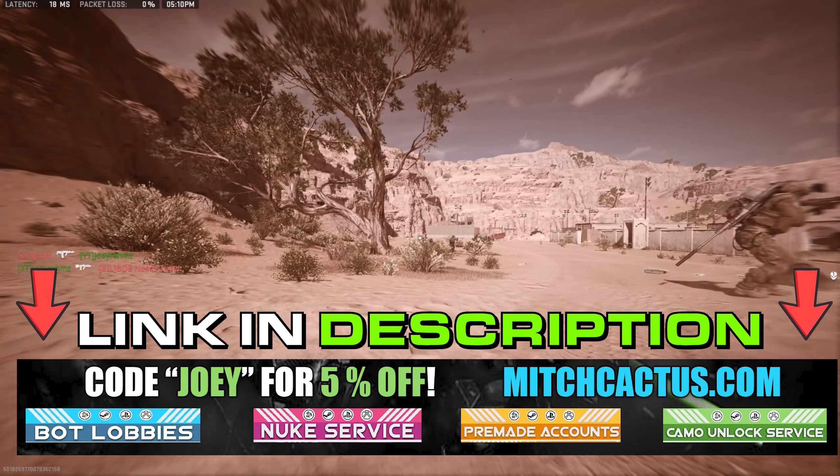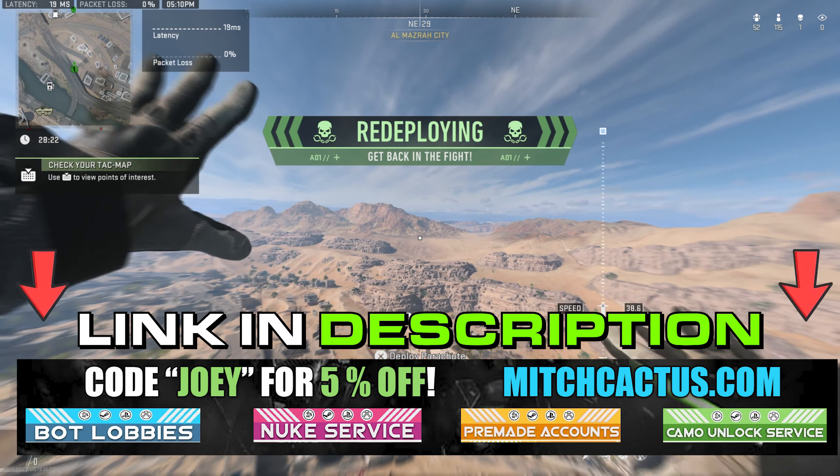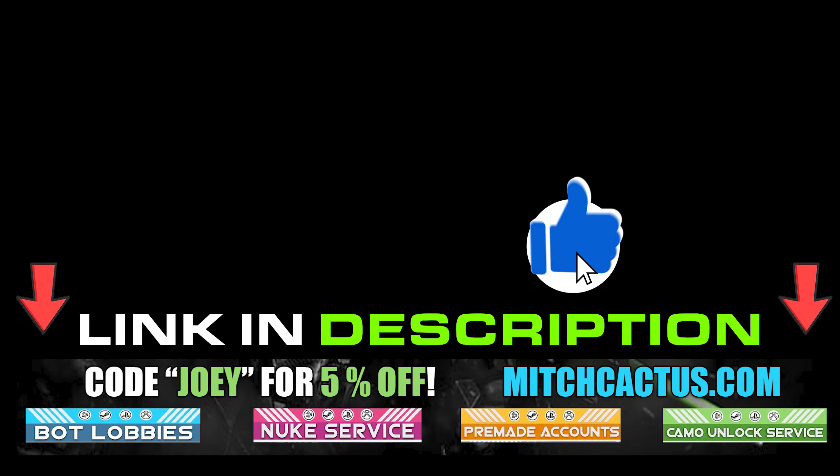But first, check out Mitch Cactus — the link is in the description. He offers so many good services like getting the nuke skin, joining bot lobbies, getting any camo you want including ones that aren't even released in the game yet. There's just so much you can buy. Use code Joey for 5% off.